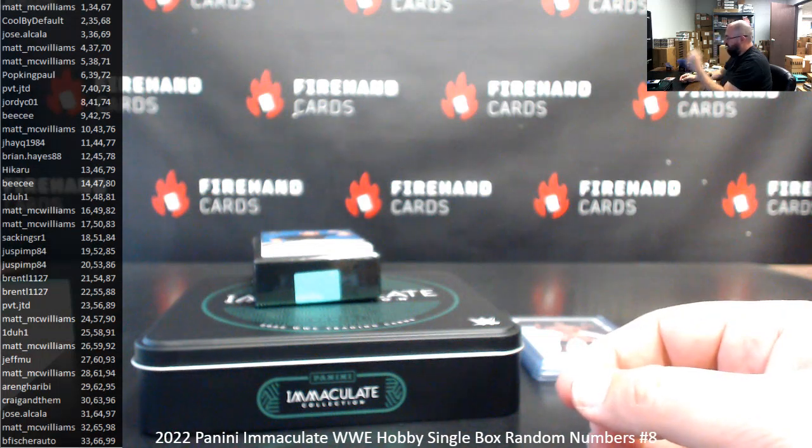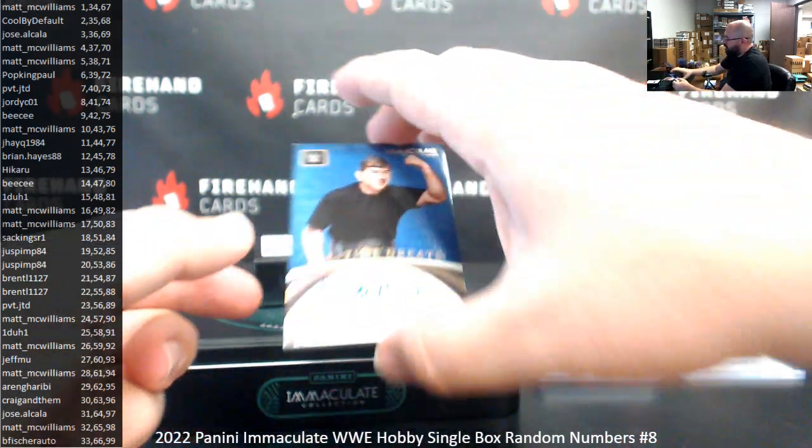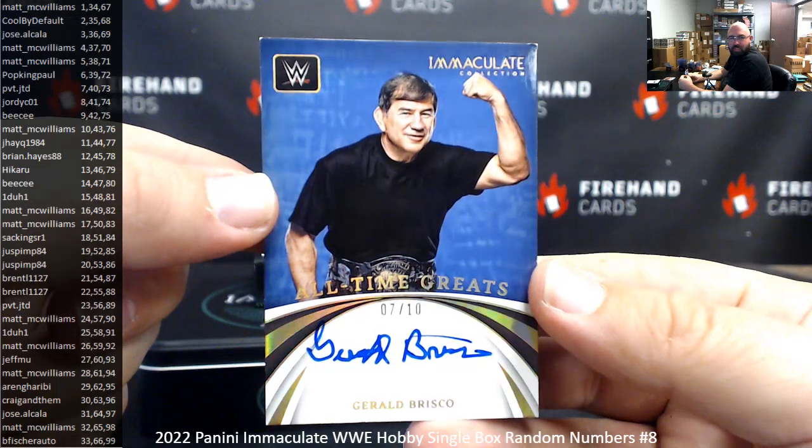Watched an old episode of Raw recently — 'Would you like me to get you a coffee, Mr. McMahon?' It's Gerald Briscoe! Hollow gold, numbered 7 of 10. Spot 7 goes to PVTJTD.